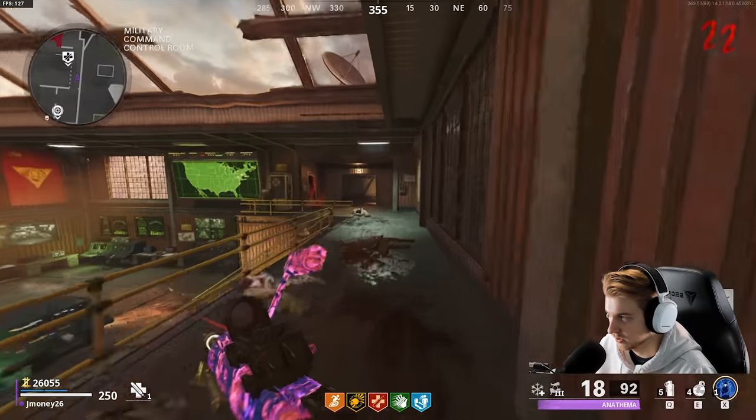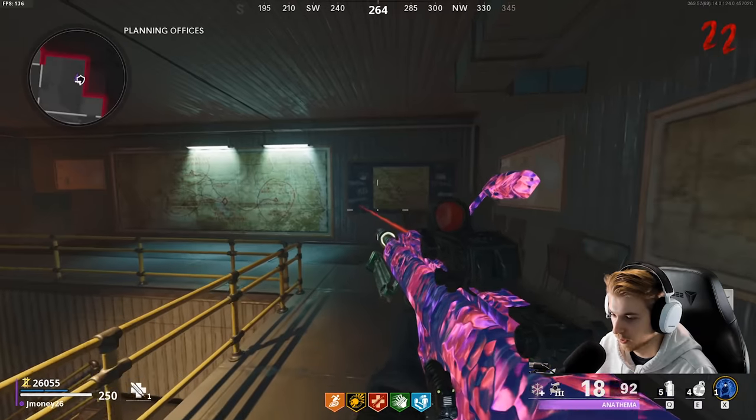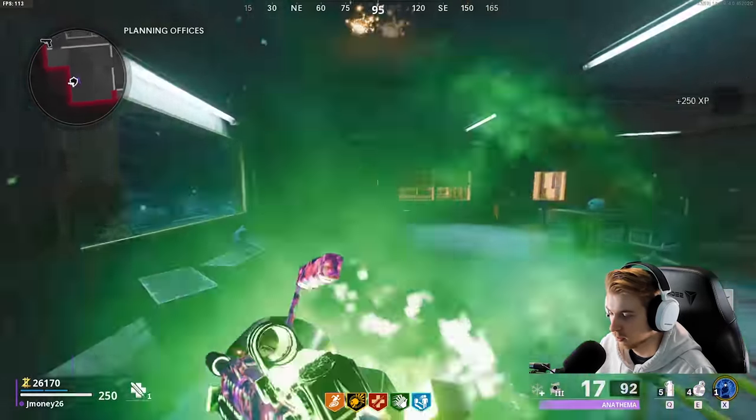Aether Shroud is literally just like a get out of jail free card. The energy bomb feels like the worst field upgrade — it seems cool in theory but it is not good. So let me know what the best field upgrades and ammo mods are. Because with Deadwire being nerfed, what is the go-to? Is Deadwire still go-to for high rounds, or is it weak sauce now? Should we be using like napalm burst or whatever the explosive one is?